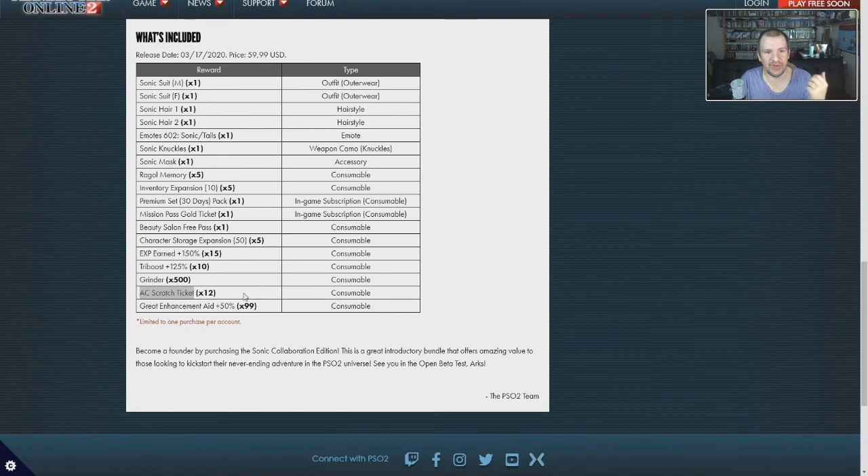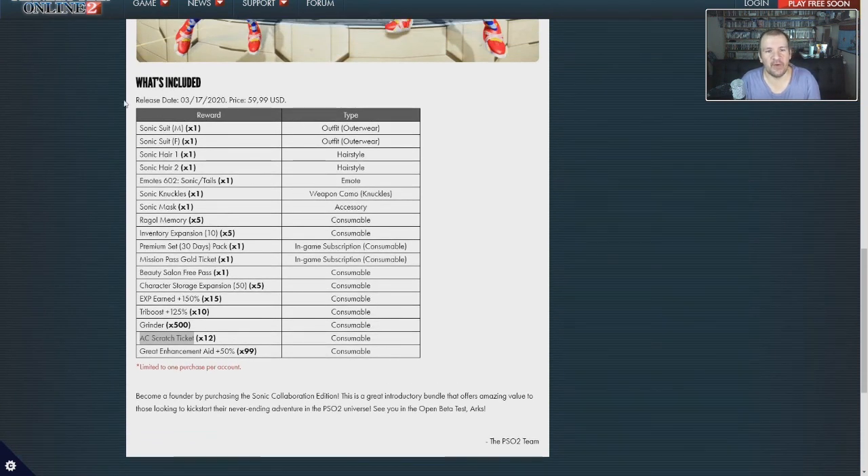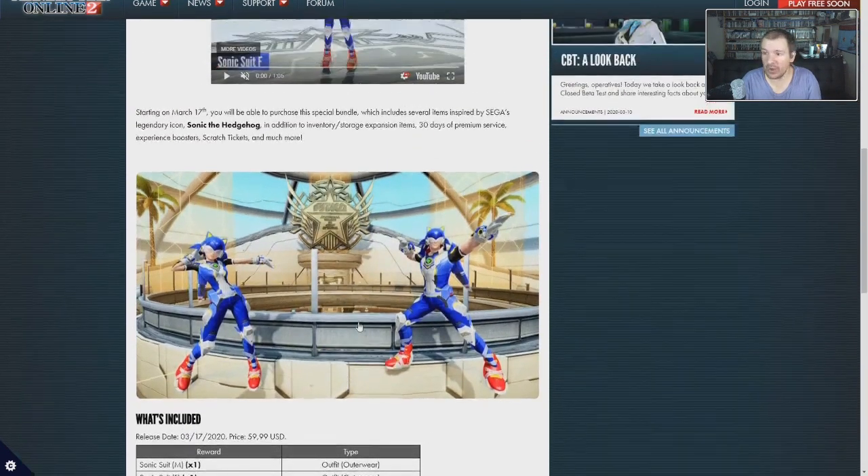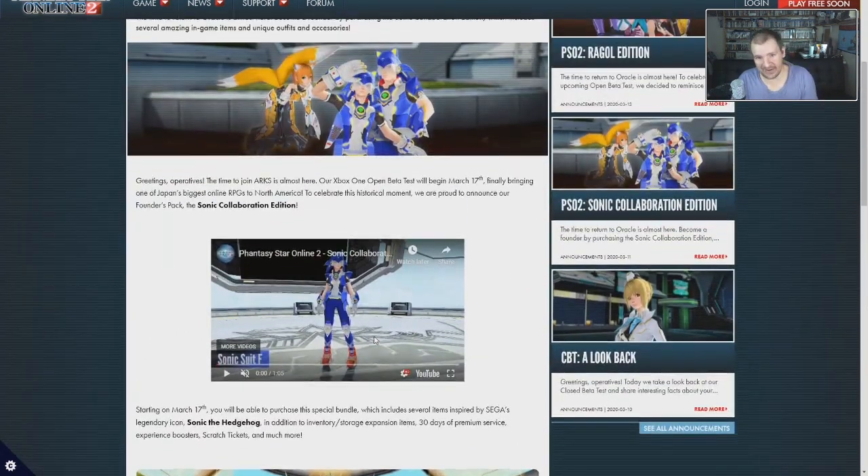Pretty much here is everything you get for 60 dollars. The main things for me are, of course, the emotes, the Sonic stuff, the 30-day subscription, and mainly also the inventory slots. So that will be available for $59.99 on the 17th. With that, let's go ahead and get into what our second add-on will be — available on launch for PSO2.